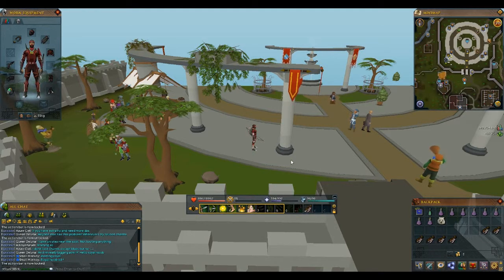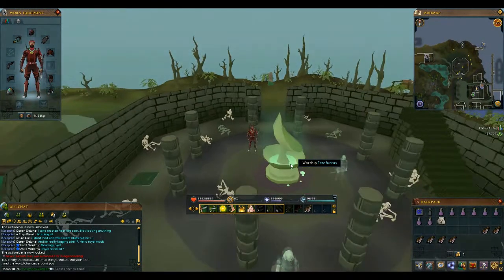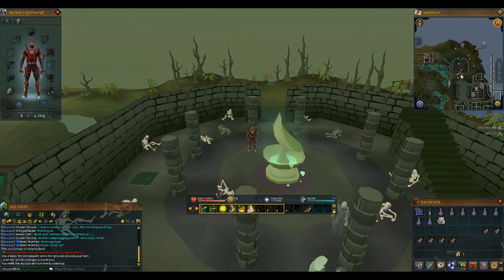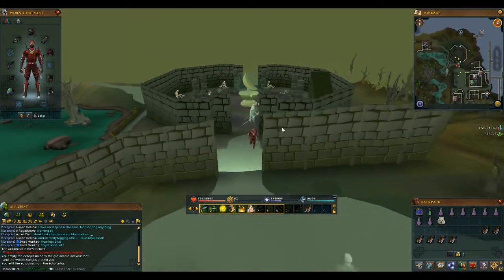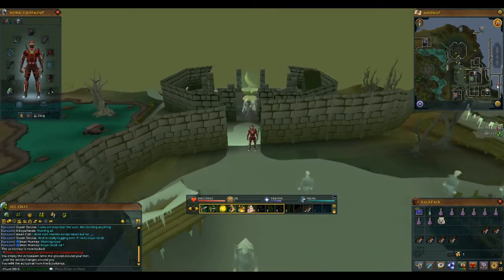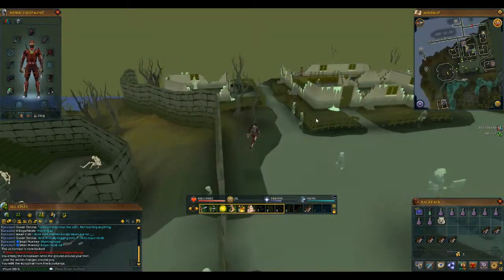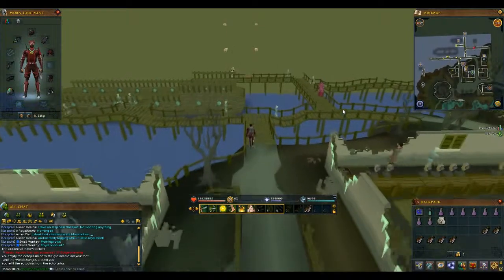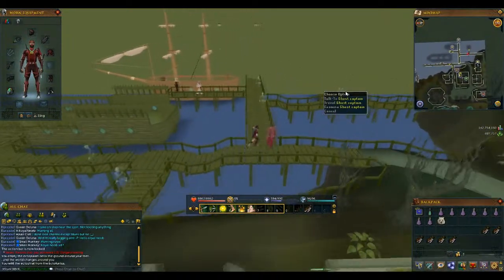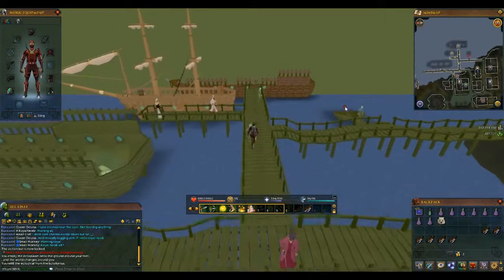To get there I recommend teleporting to the Canifis lodestone and running east, or using the Ectophial which will take you right to Port Phasmatys. Also, if you haven't done the quest that lets you speak to ghosts without a Ghostspeak amulet, you'll need to do that — though I can't remember the quest name off the top of my head. If you haven't done that quest, just get a Ghostspeak necklace. Then run down and speak to the ghost captain who will take you to the island.